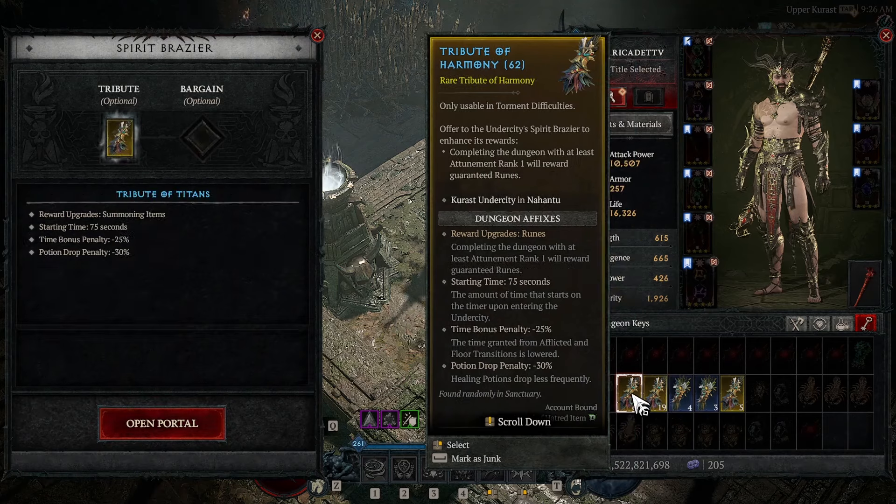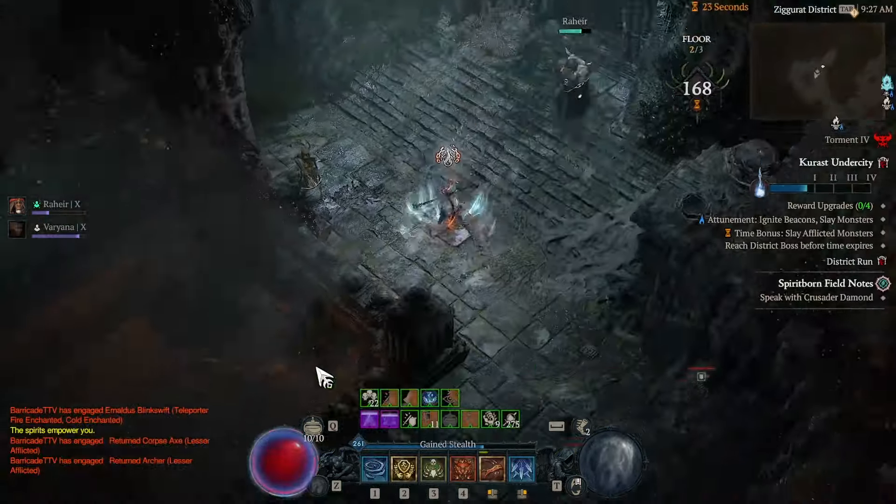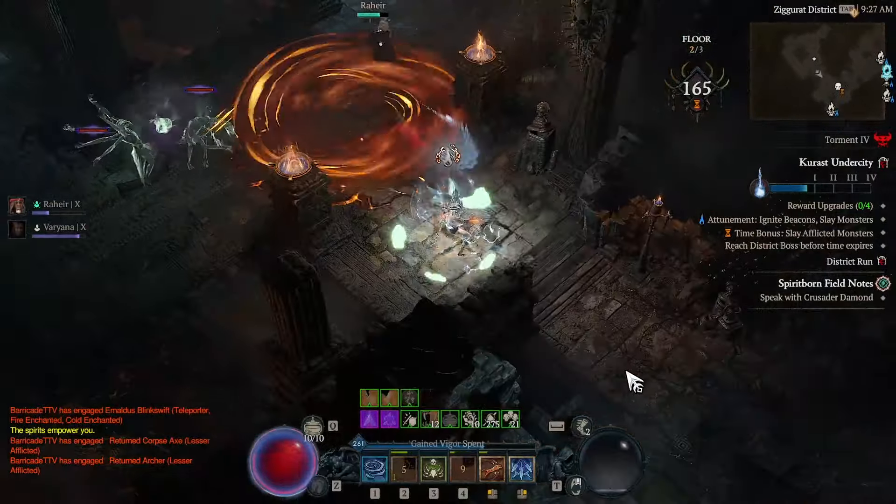It's called the Undercity, and when you run the Undercity, you can use a Tribute of the Titans. The Tribute of the Titans guarantees that you get boss materials just by completing the event.